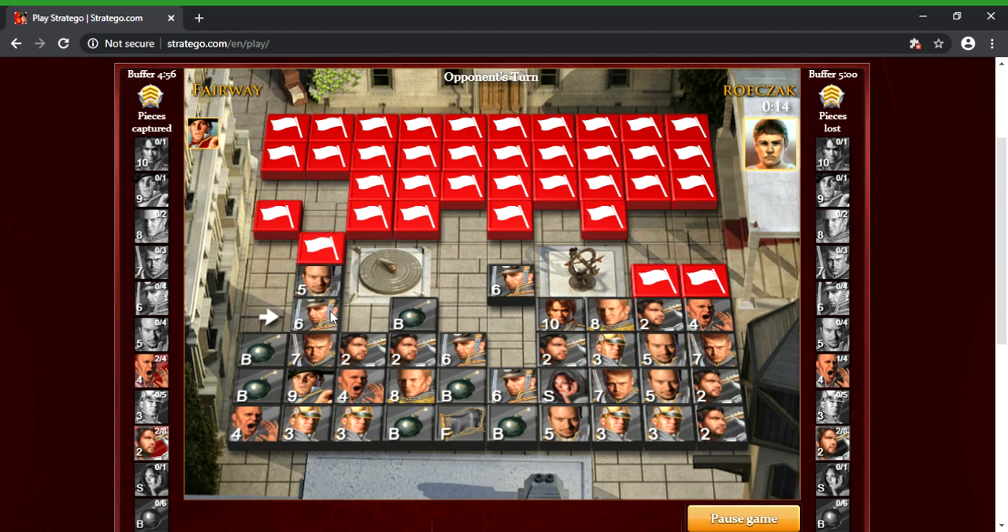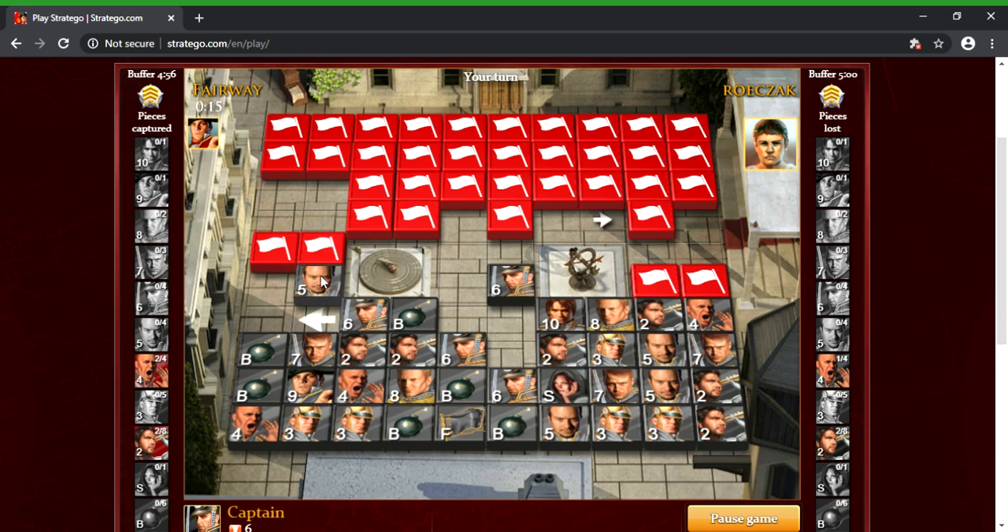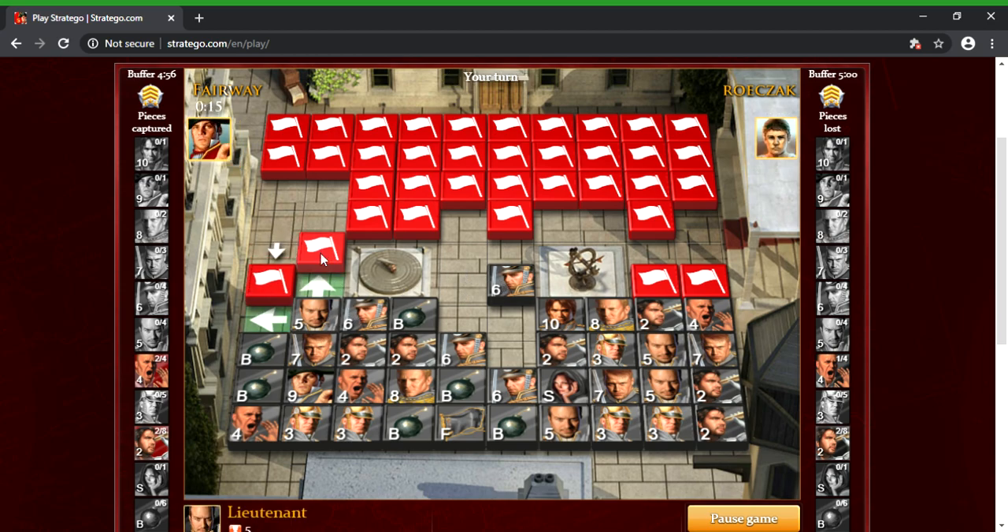That might be a captain — but oh well. I think if that was a captain he would have hit it already, so that's why I moved the captain out. The reason I did that is because I wanted to get my captain to safety and also be able to guard this lieutenant here, so I pulled the captain out and then the lieutenant's guarded by the major.